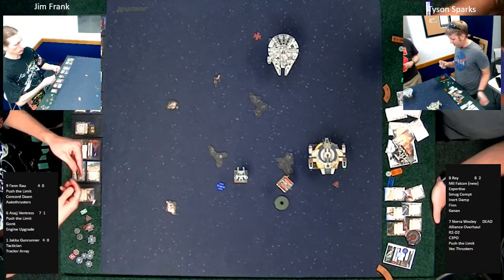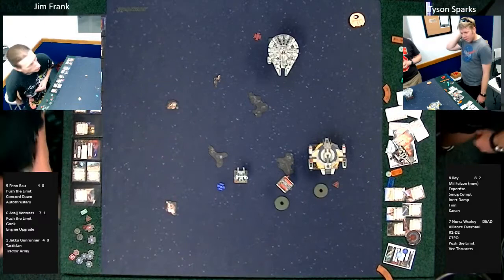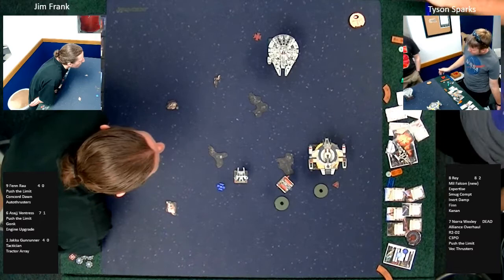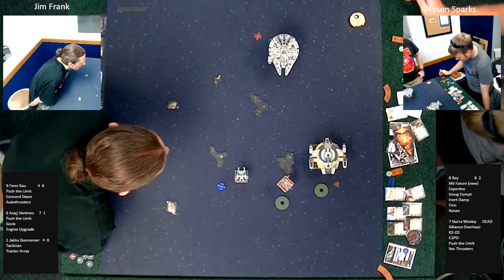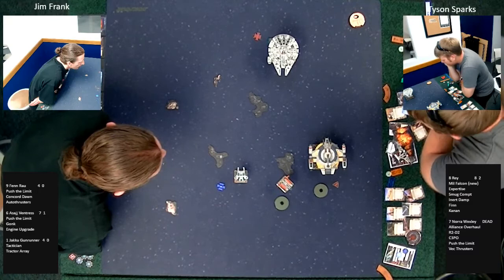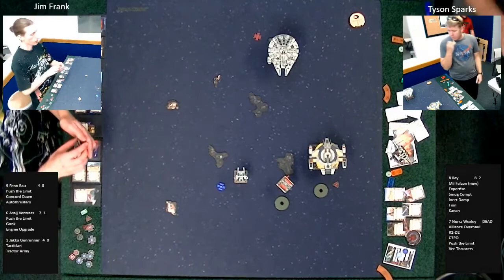Two turns ago we saw Nora Wexley leave the table, giving Tyson Sparks a long road to hoe here — a tough hill to climb. The Battle of Bunker Hill, which actually took place on Breed's Hill — but you knew that, right? Because you went to college? I'm an engineer — I didn't have to learn that. The American Revolution? We skipped that pretty much.